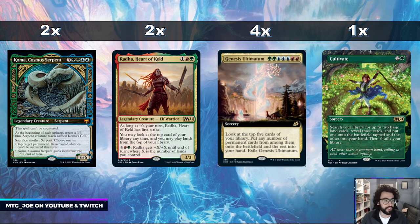Genesis Ultimatum is the glue holding the deck together. It helps us dig for combo pieces, get ahead on mana, and thin out our deck. It's the 7-mana Ultimatum in Temur colors — you look at the top 5 cards of your library, put any of the permanents into play, put the rest into your hand, and then exile Genesis Ultimatum. We also have one Cultivate just to fix our mana, alongside the basics, since we're playing one of each basic land.